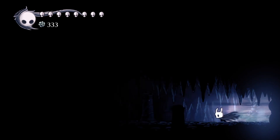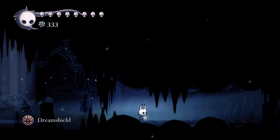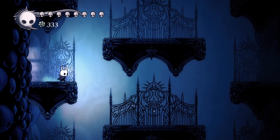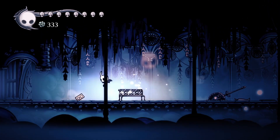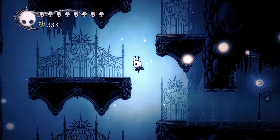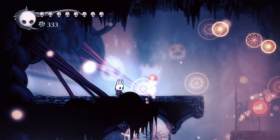We're gonna skip that for just a second and get ourselves the Dream Shield charm. Got it right here — I'm not going to really use it but I've seen some people use it and enjoy it. Then I'm going to go over here and unlock this stag station. That's good — now let's gather up this essence starting from top to bottom.